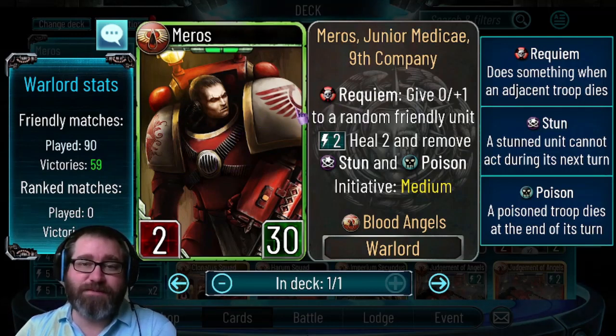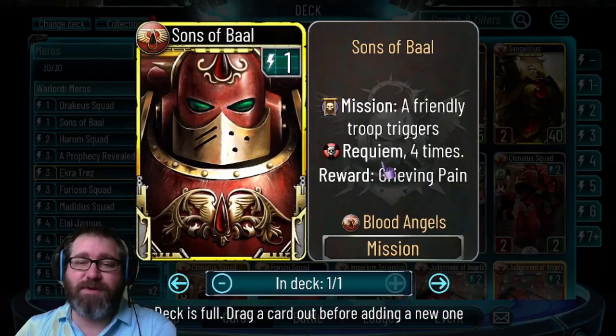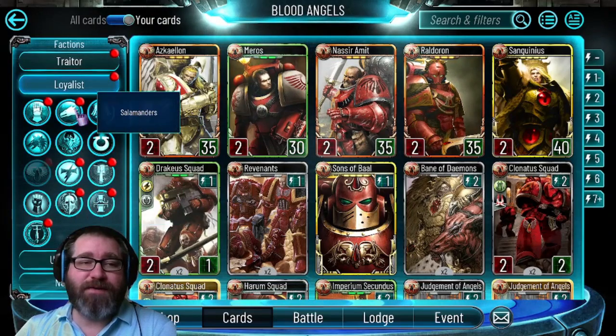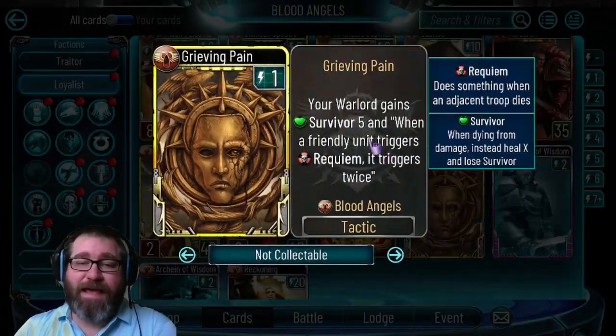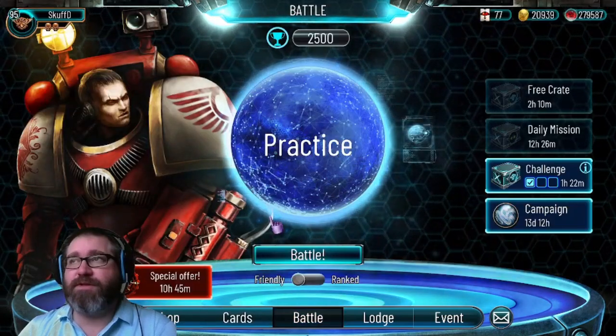What I have is a mission build - Miros, let's just call him Miros - and it's been pretty successful in terms of getting the mission, the Sons of Sanguinius, off. You just have to have a friendly troop trigger Requiem four times - not the warlord. Once that happens you get the benefit of the mission reward, which gives Miros Survivor 5 for one energy, as well as whenever any of your units trigger Requiem they trigger it twice, which is fantastic especially late game.